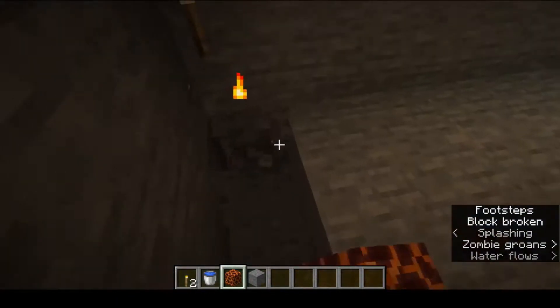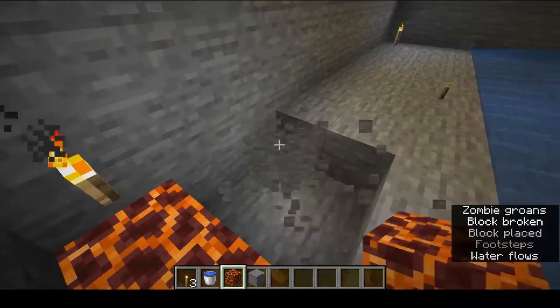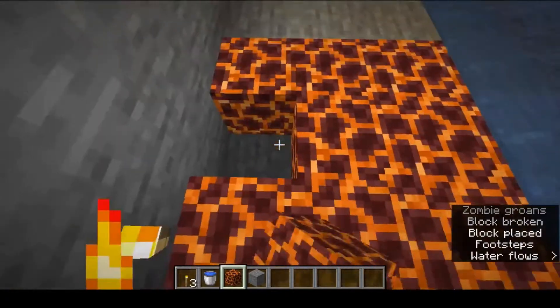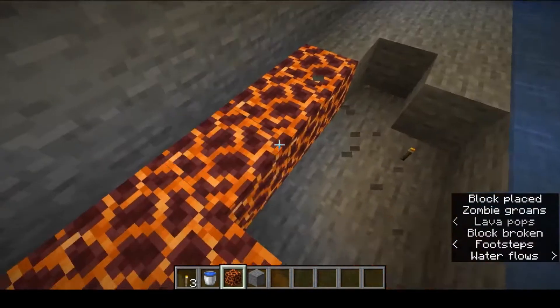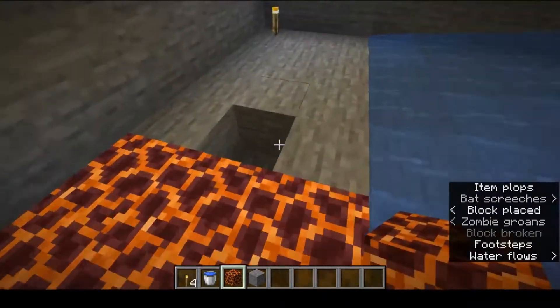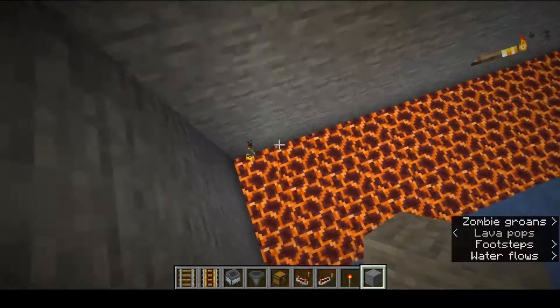Then you're going to mine all this out — once again placing torches back — and replace it all with magma blocks like this. This is what is going to kill all the spiders or cave spiders. Go ahead and do that.